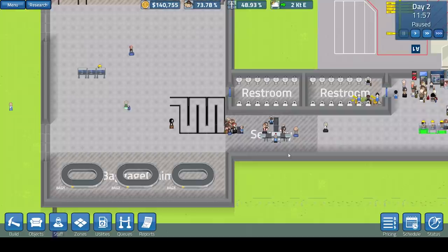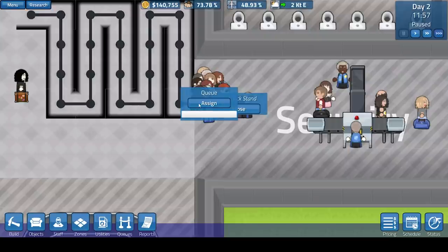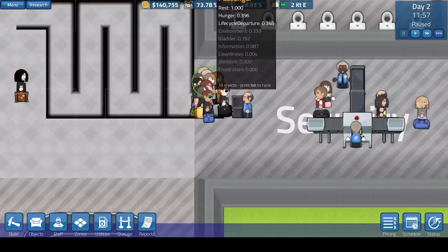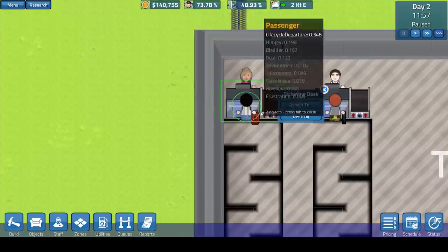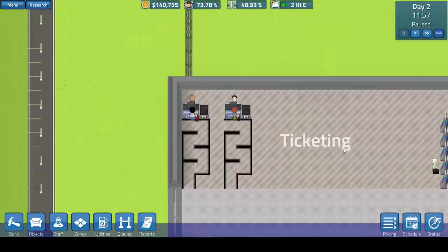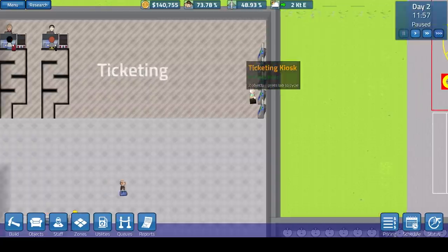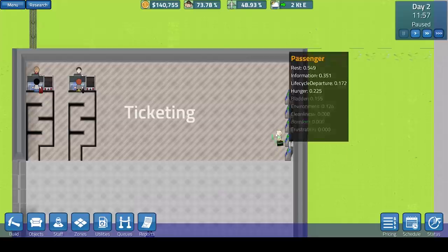I actually forgot to tell you this — if you do have the ID checkstand, you'd want to assign that to this queue. Otherwise everyone stands in front of it like a herd of sheep and gets messy. For the ticketing areas, you're going to want to assign the ticketing desk to this queue. That will then help people queue. You'd probably want to do the same for the kiosks as well. You could actually make one queue and assign all of them to just the one queue — I haven't tested that, but it could save you making five separate queues.